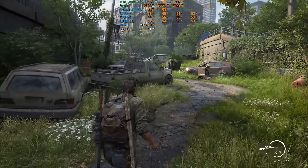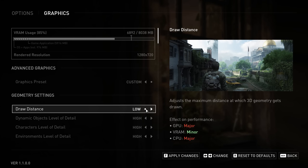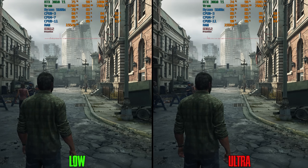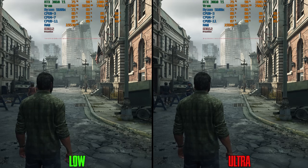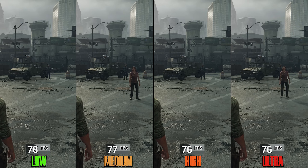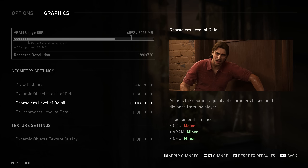Moving on to geometry settings, starting with Draw Distance. Unlike the launch version, this setting now shows a small visual difference between low and ultra, and it has a negligible impact on performance even in a CPU-limited scene, so I recommend keeping it at ultra. Dynamic Objects Level of Detail also has negligible performance impact, so keep it at high or ultra.